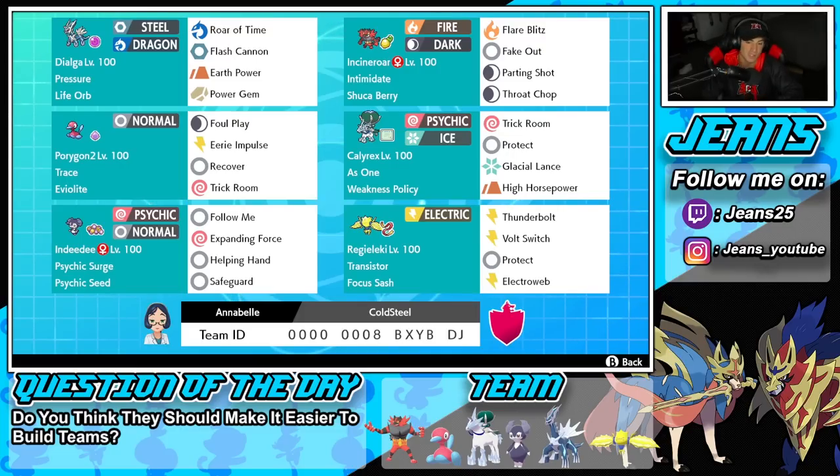Everything on Incineroar is pretty normal. Middle left is P2, which is really good for setting up Trick Room and soaking up shots — a real pest on the field. It has Trace alongside Eerie Impulse. Then we have Foul Play for big damage on physical attackers, Eerie Impulse for special attack drops, Recover for HP recovery, and obviously Trick Room.